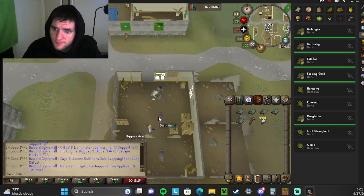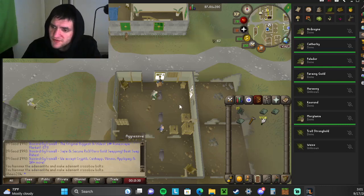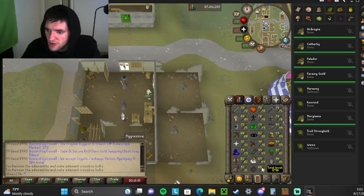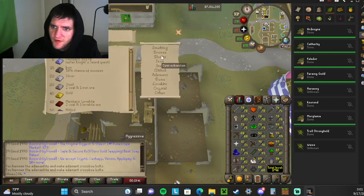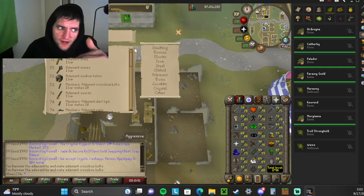Click it. I'll smith about 63 adamant bolt unfinished — you get about 10 for each bar. Now there are different ones you can make. Go into smithing, go into the bolts section. For me I can only do adamant; if you scroll down they're near the top. I can do those at level 73 smithing, or at 53 you can do mithril bars.